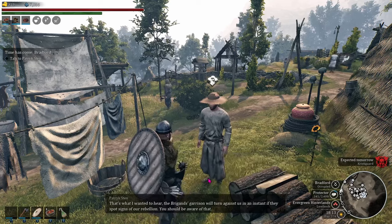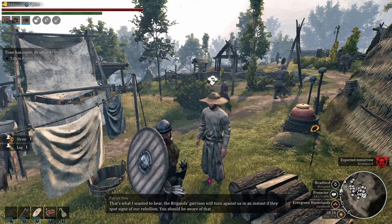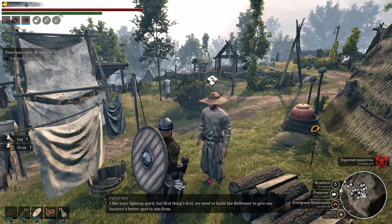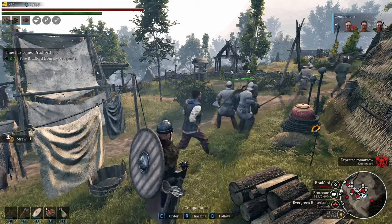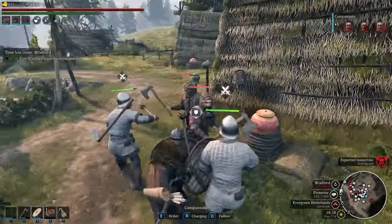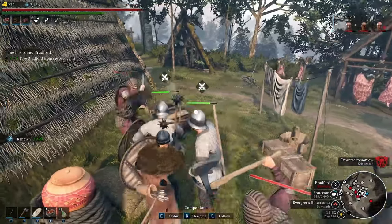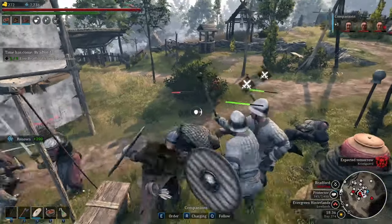One of the devs made a post on Discord in the private preview changelog update room listing the specific things they're working on and testing right now. If you're interested in joining the preview branch, there's a linked video on how to do that. Highlights include: prosperity levels of villages, threat levels in regions, reworked bandit migration, the ability to hire militia from liberated villages, and lots of quality of life changes.